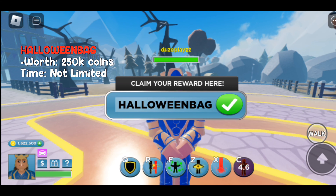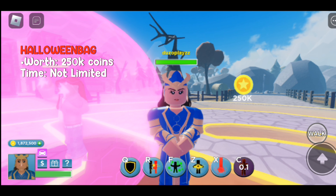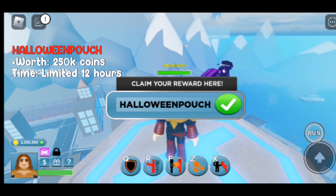First code is: halloween bag. The second one is: halloween pouch.